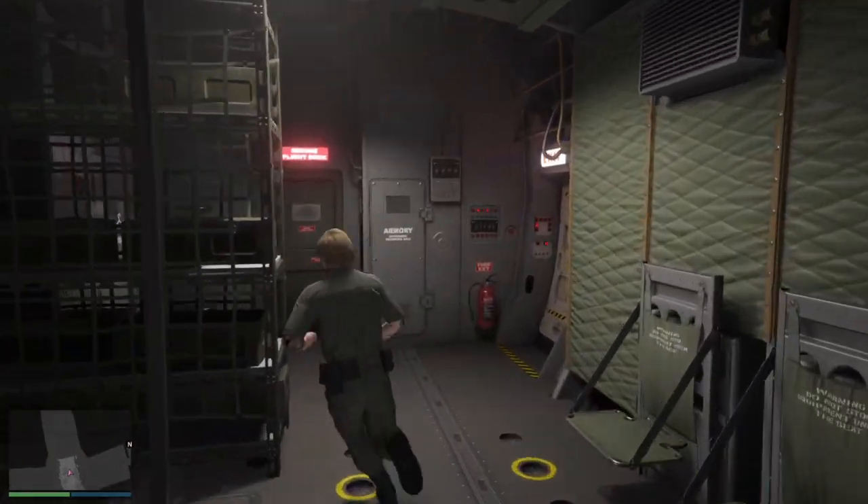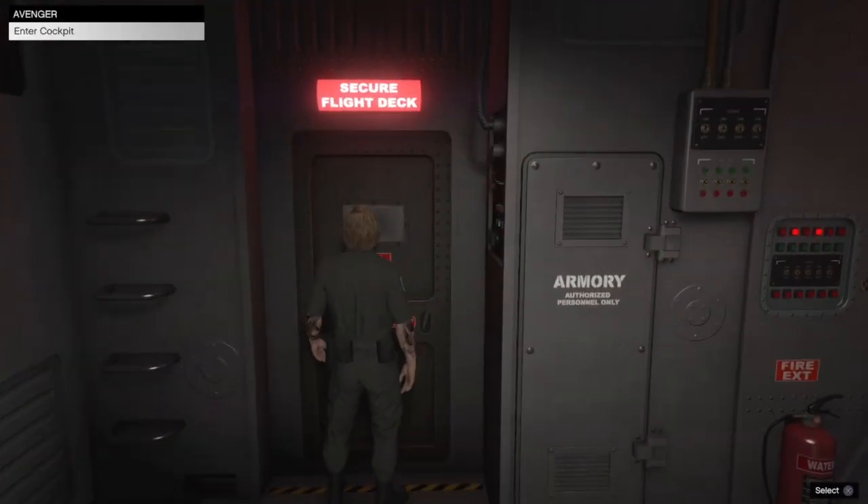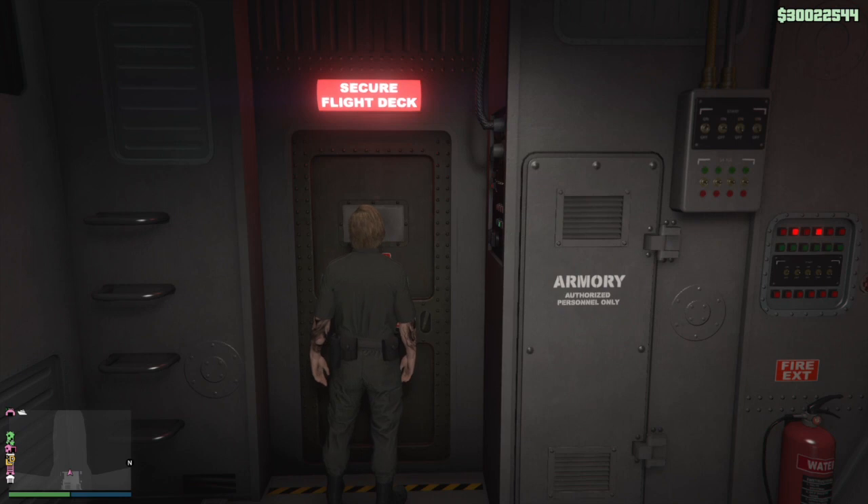From here, you're going to make your way to the front of the Avenger and enter the cockpit. Click X on Enter Cockpit. Now, don't even touch your controller — just let your character stand here. After roughly 20 to 30 seconds, you guys are going to automatically get kicked out.